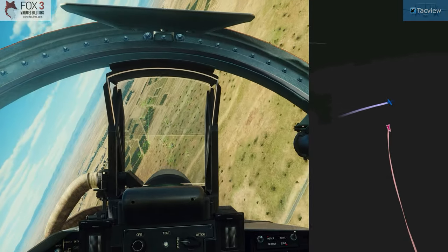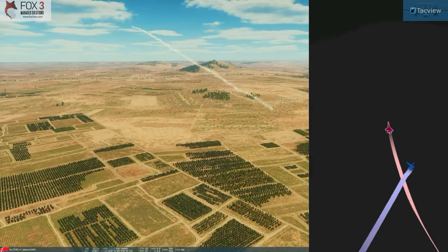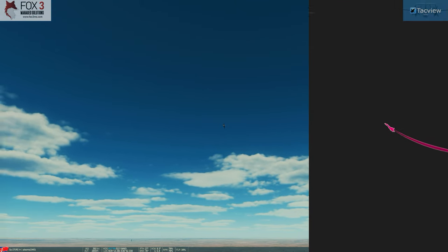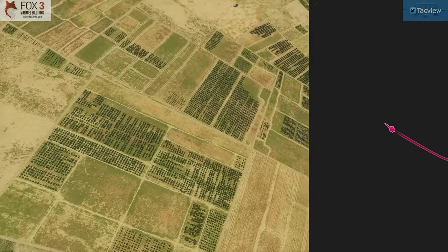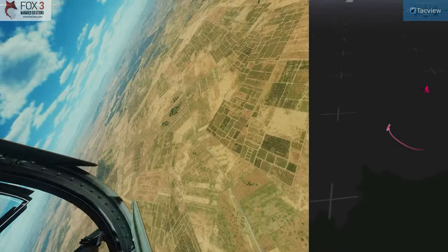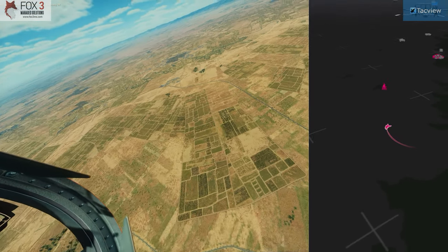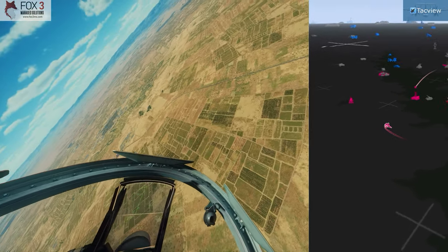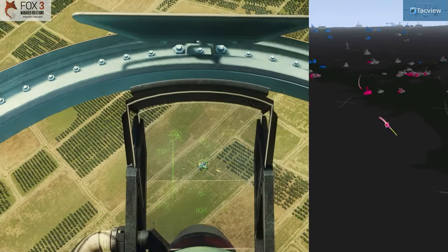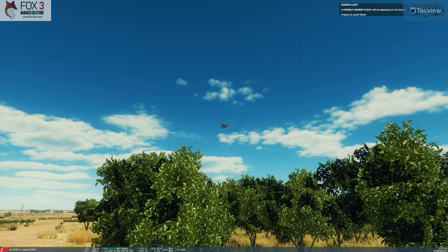Last moment I switch to guns — 30 millimeter cannon. Just a quick tap on his shoulder and I go vertical, looking over my shoulder to keep an eye on the A-10. I want to get him because he survived three of my missiles. Got him locked with the helmet, bringing the nose around, going to do another cannon pass — and pulling up and going level.